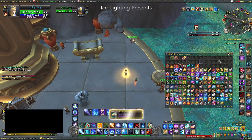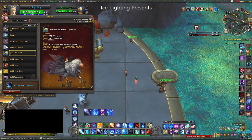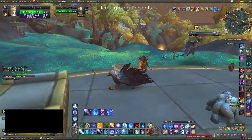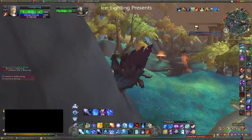Now on to the faction-based mounts. This is the Alliance Ravenous Black Griffin — basically an angry griffin with black wings. It definitely feels angry, like it should have a ghost or someone on it.